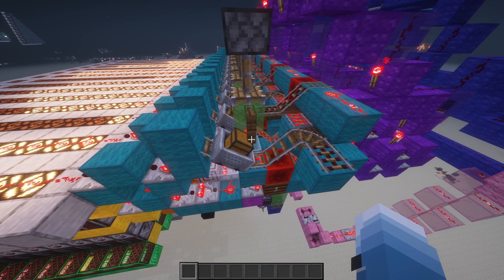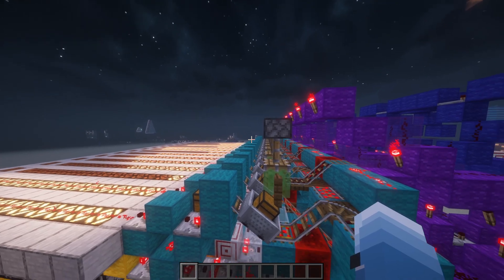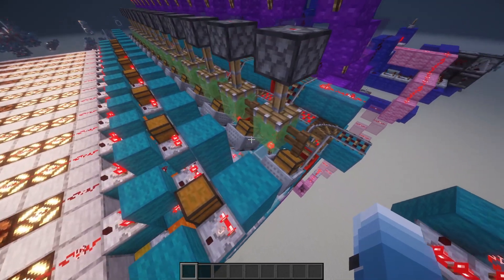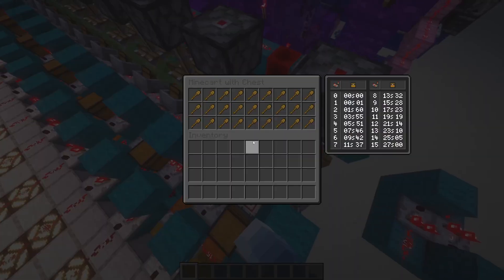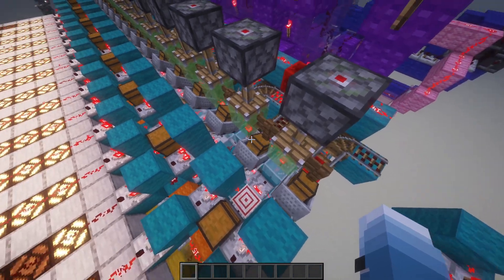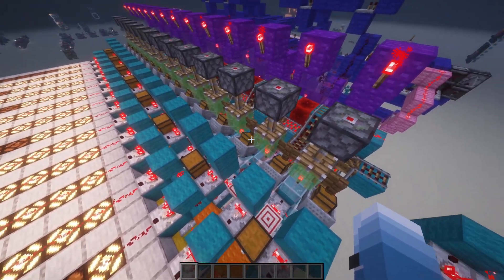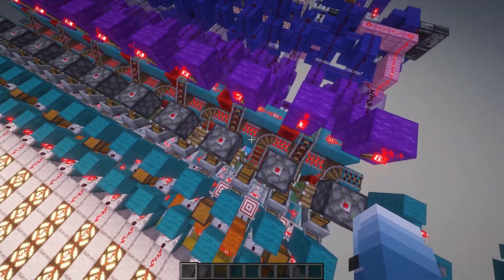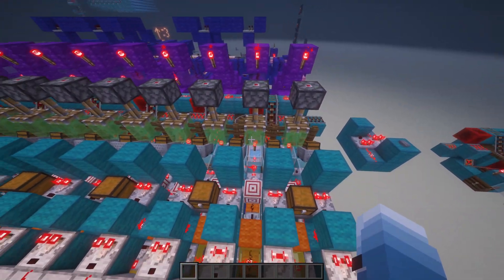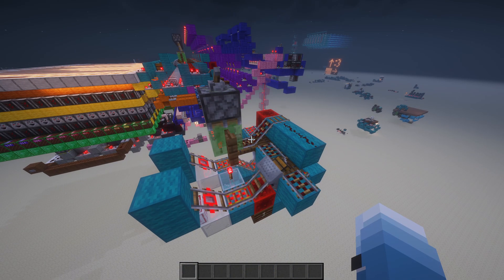I decided to go with minecarts because I thought it would be easier to move them around — but spoiler, it wasn't that easy. That's because minecarts accelerate differently depending on how many items they have. For example, this minecart has a lot of shovels and this one has little, meaning this minecart will accelerate faster, so the timing for this gate opening was very hard to get right.